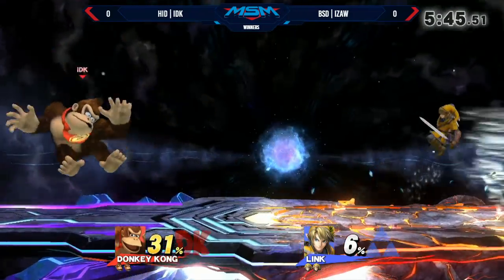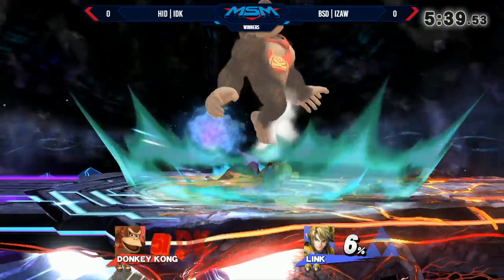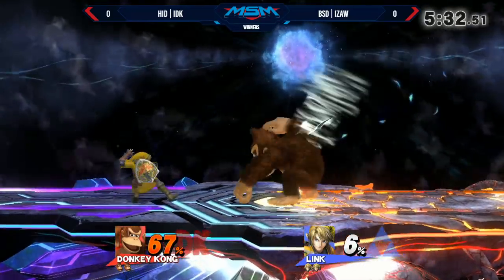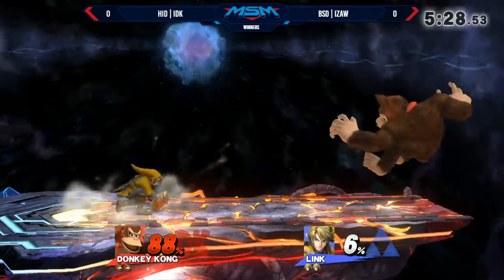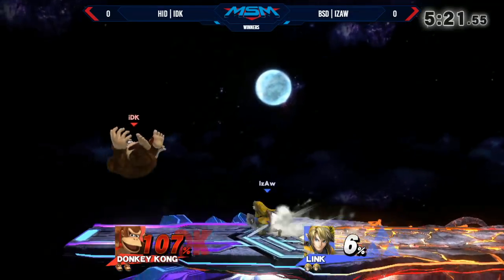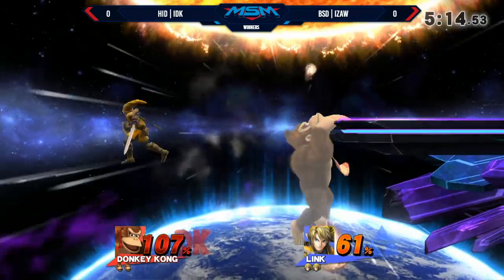Alright, we're going to see some Art of Link right now from IZAW. Down throw — okay, up tilt, goes for the neutral there. I like how the boomerang brought him back and got the jabs out of it. Really hard for IDK to get in. Last time I actually saw this matchup was Scissor versus Conga, and it basically came down to DK getting oppressed by all these projectiles.